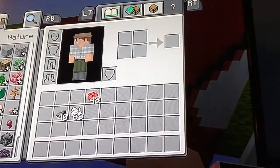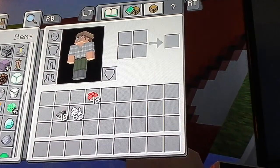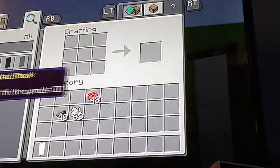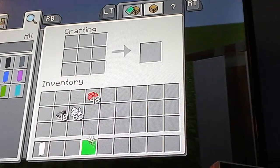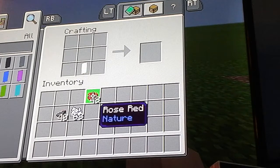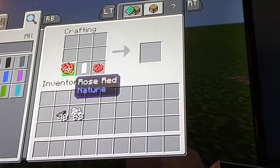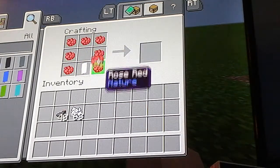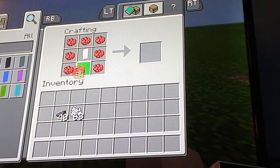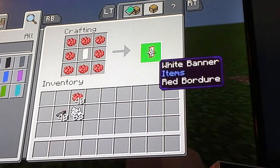Now, if you've done this right, you already have the right stuff to make this next one — it's just the exact same, almost. So you get your white banner, and you should already have the right stuff. I got stacks because it's just easier. Put the banner in the middle and you should have this.